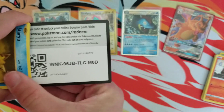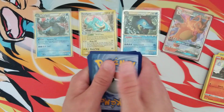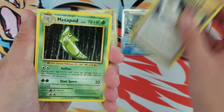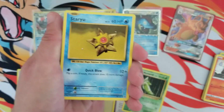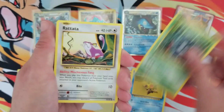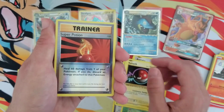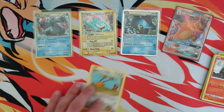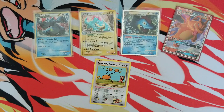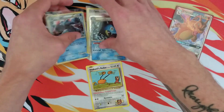Let's do the last pack of the video - Evolutions, one of my favorite sets. I hope you guys enjoy the giveaway. We got a little Inkay in there. In my last Evolutions pack - let's see - a Super Potion and just a Starmie. Didn't really pull anything today; that Inkay I guess counts.